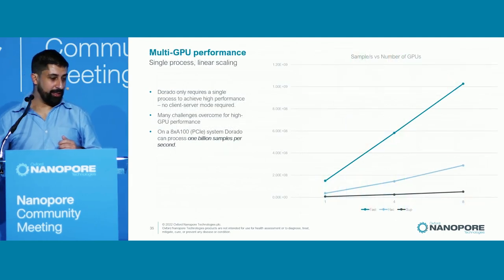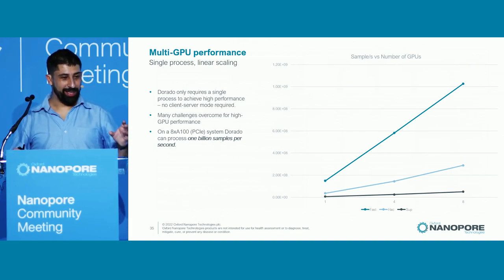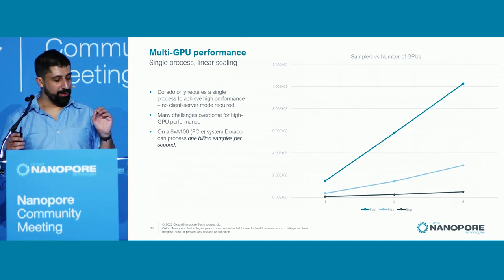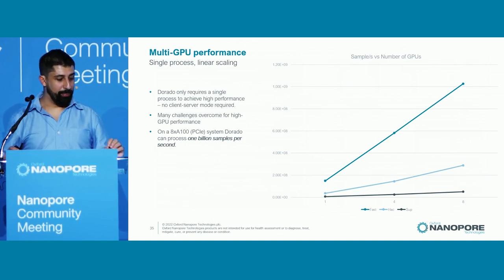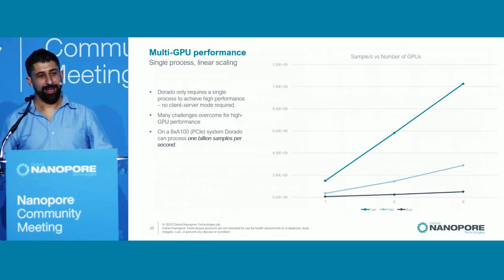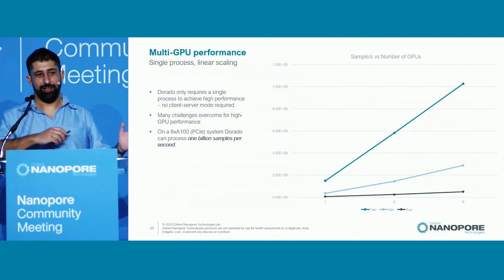Multi-GPU performance is linear, which has taken quite a lot of effort. We've measured Dorado with a system of eight A100 GPUs running at one billion samples per second — an extremely high level of performance we're very proud of. Remarkably, it's actually limited by the file system: the base calling is limited by your ability to read data off the disk.